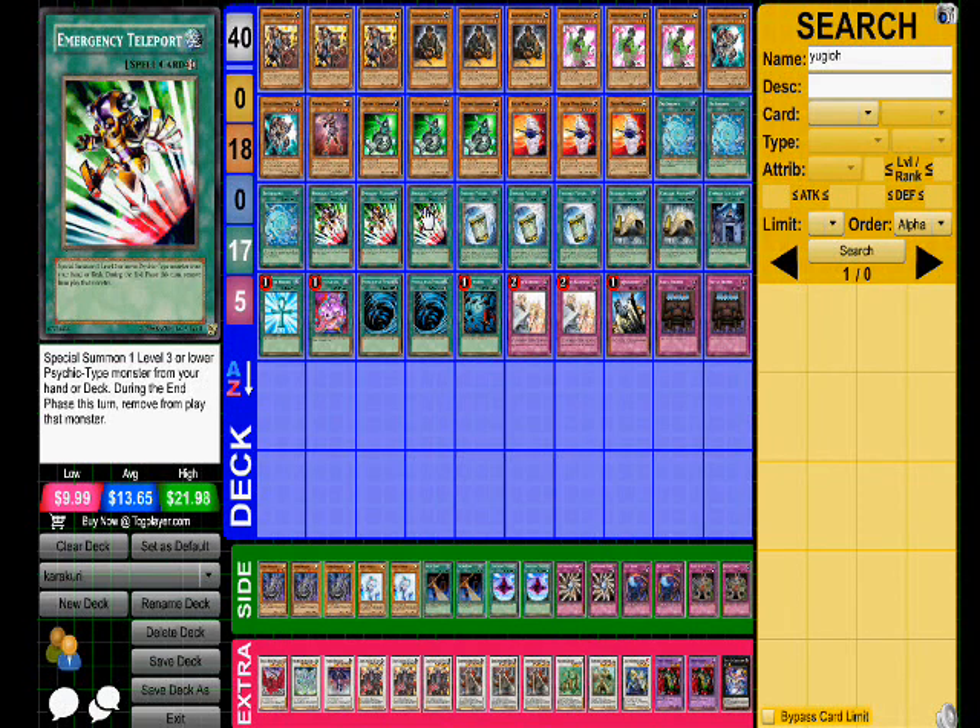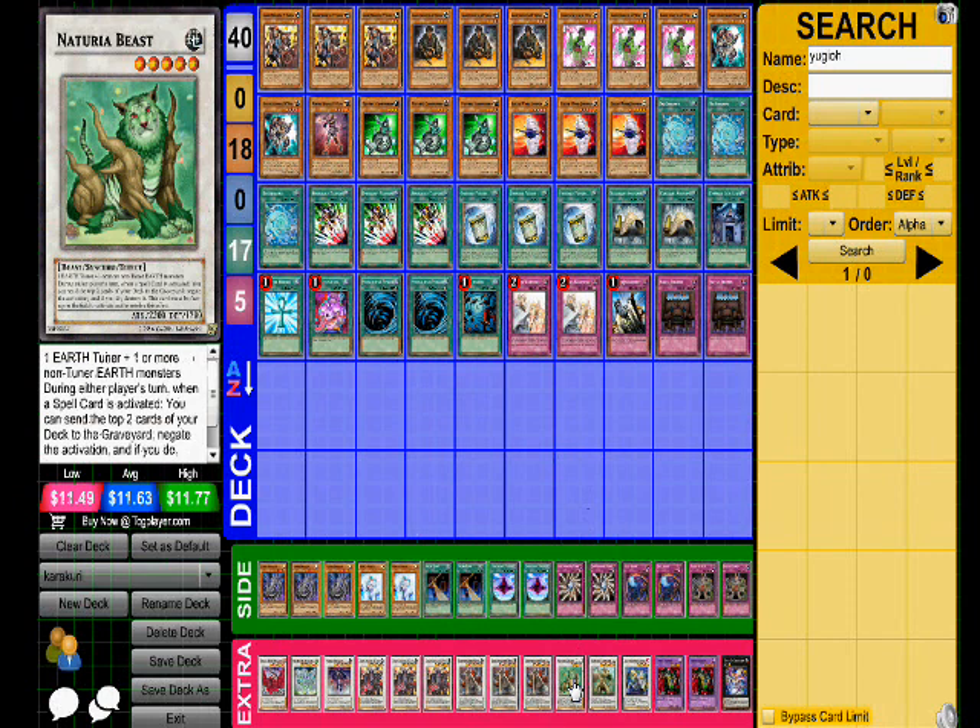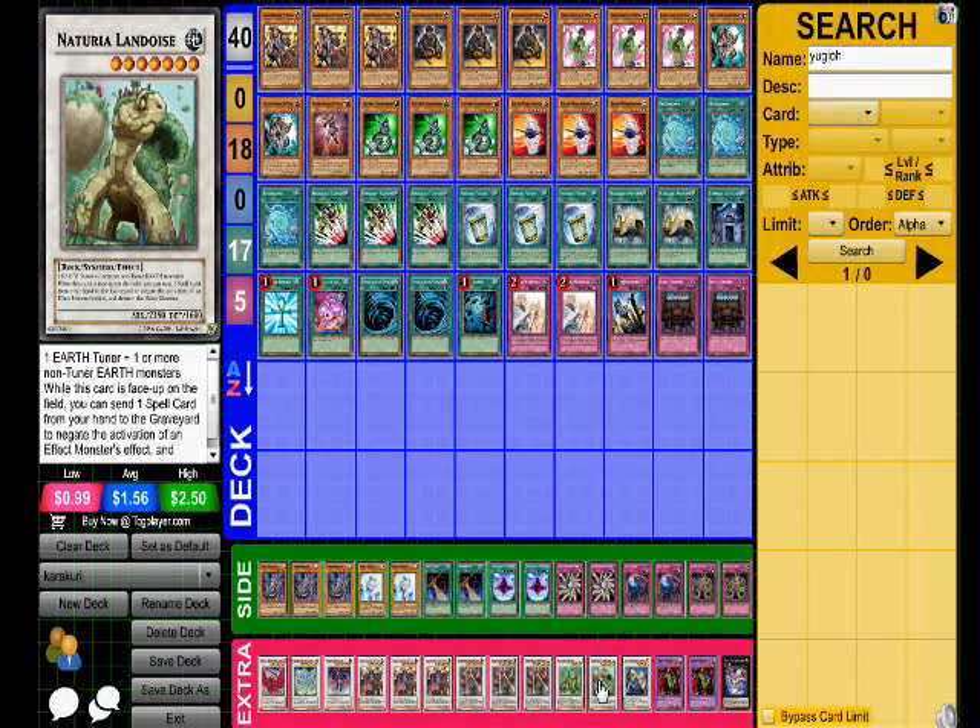When you throw Emergency Teleport into the mix, things start getting nuts. You only have one target but it doesn't really matter — not only does this give you access to the Naturia synchros, which are very important, but I'm not just talking about Naturiabeast. You have to remember Landoise. This guy runs 17 spells, so if he's going for an OTK and Landoise is on the board, you're not using Gorge, you're not using Trago.